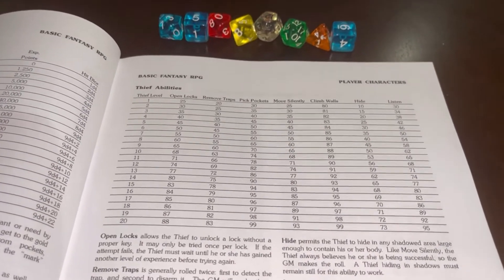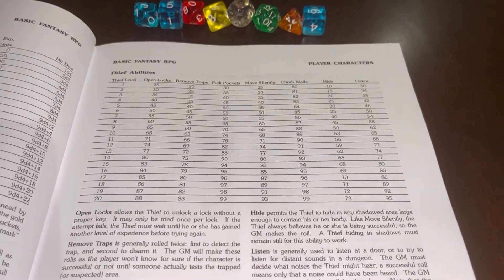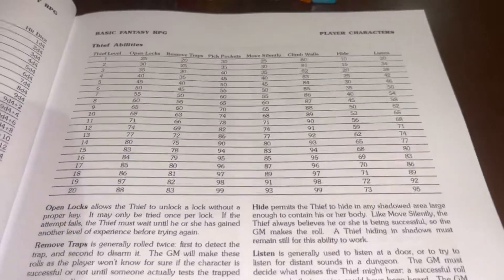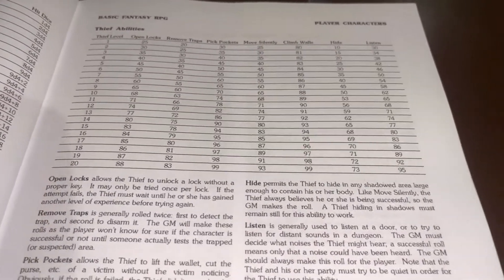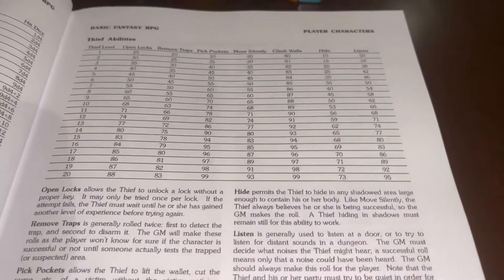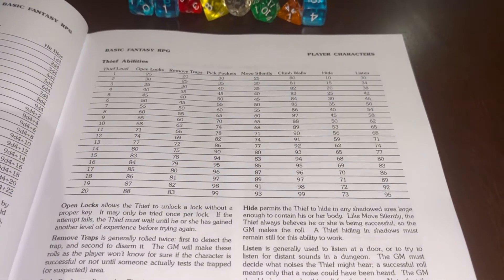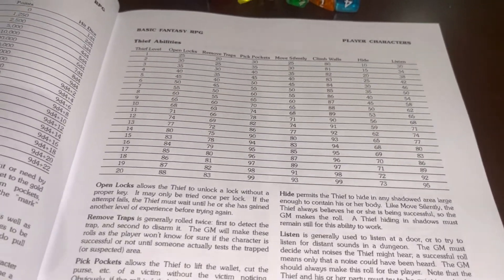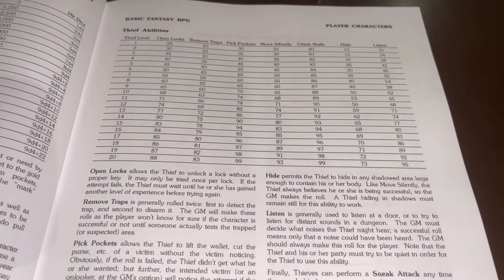With the advantage/disadvantage system, there will be times where circumstances favor the player — they would have advantage, rolling two d20s and taking the highest, just like in D&D 5e. For disadvantage, they roll two dice and take the lowest. Like I said, it's been over 40 hours so far in this current campaign, and it really seems to be working. I haven't found any holes in it yet.